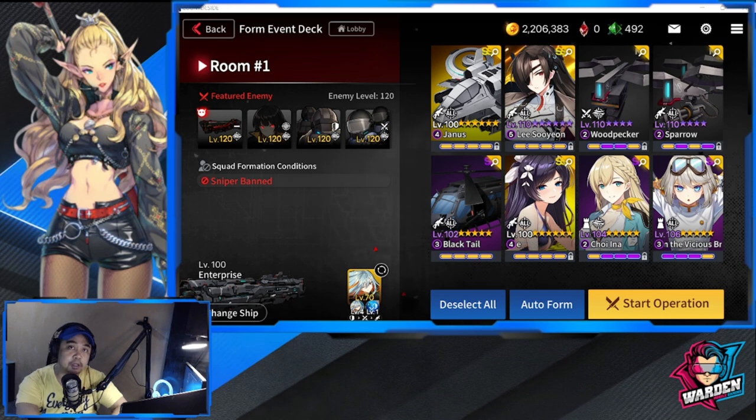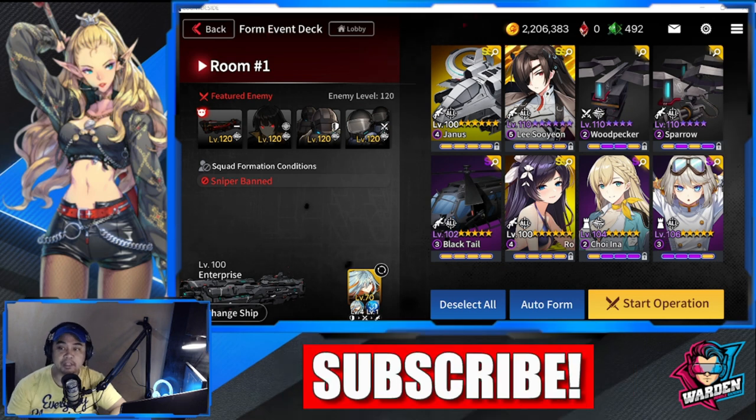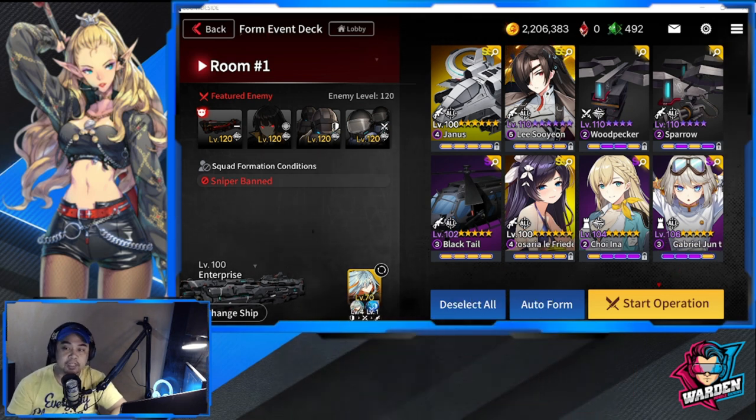For my Rangers I'm bringing Janus — he's good because he'll turn into a Defender when he goes down. Sparrow is here, Rosaria, and Black Tail as well. Other options for Rangers would be ATB-1B Spear if you have it leveled up, and ATF-35 Thunderbolt which isn't in the game yet. For Support I'm going with Choi Ina, Gabriel, and LSY as my Awakened unit. Let's try this on auto.